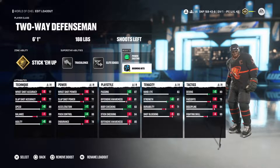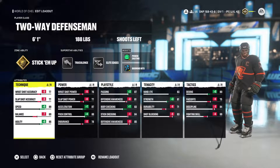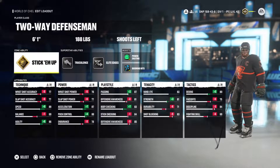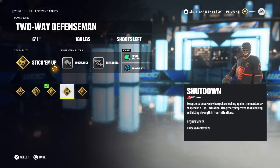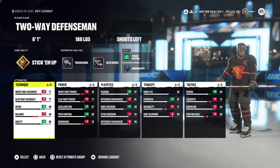I use Gold Stick Em Up, Silver Truculence, and Lead Edges with Power Skating and Booming Hits. My shooting isn't too important because I'm normally just getting the puck up, but if I do get a human goalie I'll run Gold Heat Seeker — that lets me have a much better shot and you can pick some wicked shots from the point.